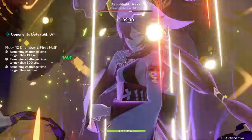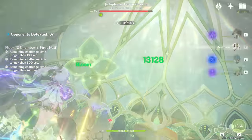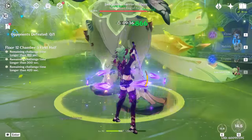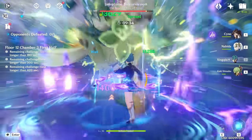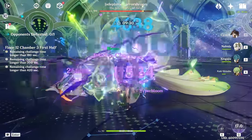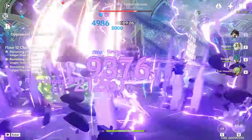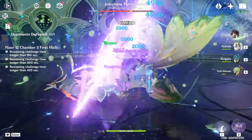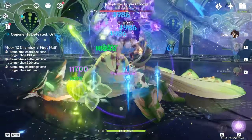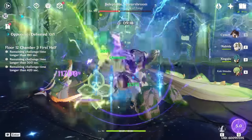So who should you pull for on the 4.4 banners? First priority is 100% Nahida — she's still one of the most used characters in Abyss. Dendro remains a dominant reaction in the game, and she's one of the best supports for the element. She offers consistent Dendro application and damage, an EM buff which further benefits reactions, and as a Catalyst user that utilizes crit stats, she can be used as an on-field driver. If you don't have her yet, I'd highly recommend prioritizing her.